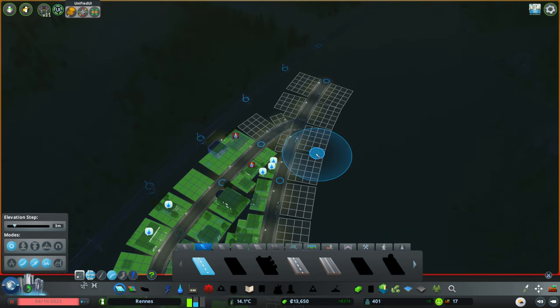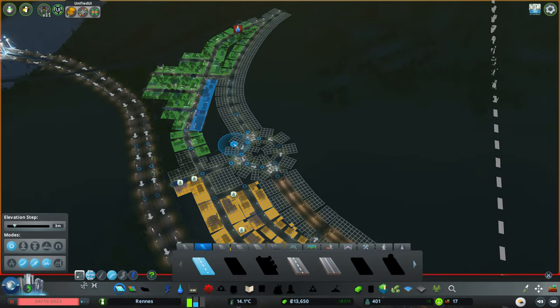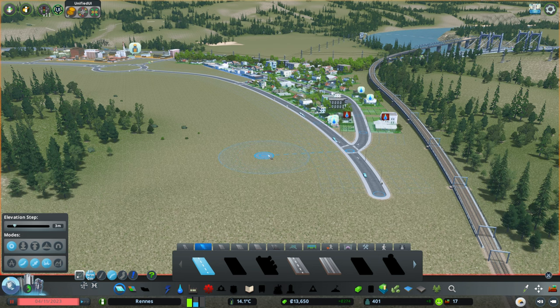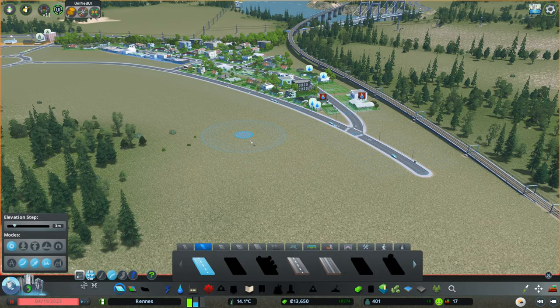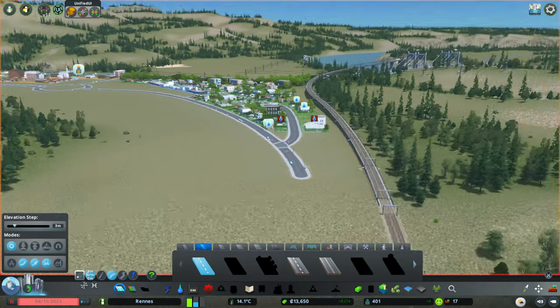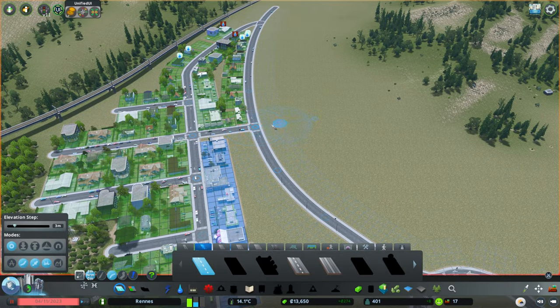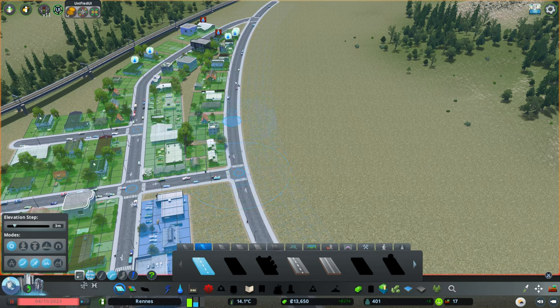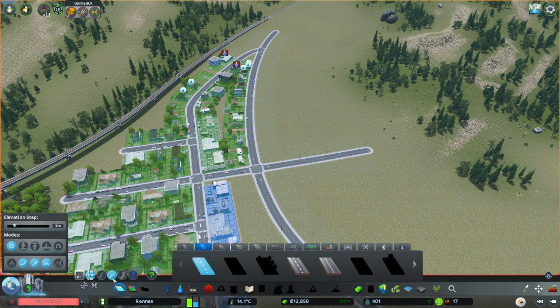I want to start working on additional roads here and look at adding some streets down here. It's a bit of a pain working with the terrain. It was a little bit too dark for my liking, so I've put it to daytime — I think it'll be better for you guys as well. Let me know in the comments if you'd like the day and night cycle to be on and if you want me to only build during the day. For road planning, do we want a bypass road here? Eventually this will become a double and these houses won't be here either.